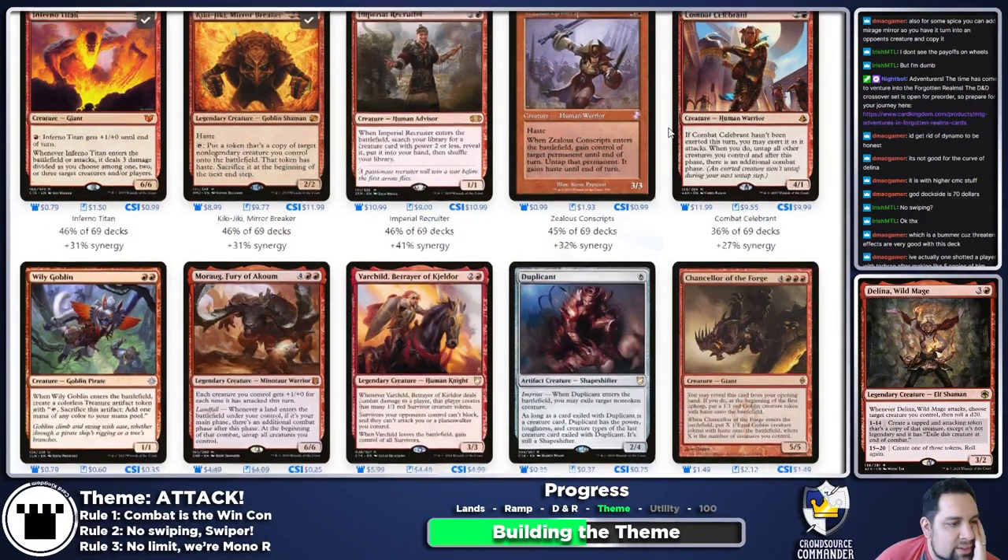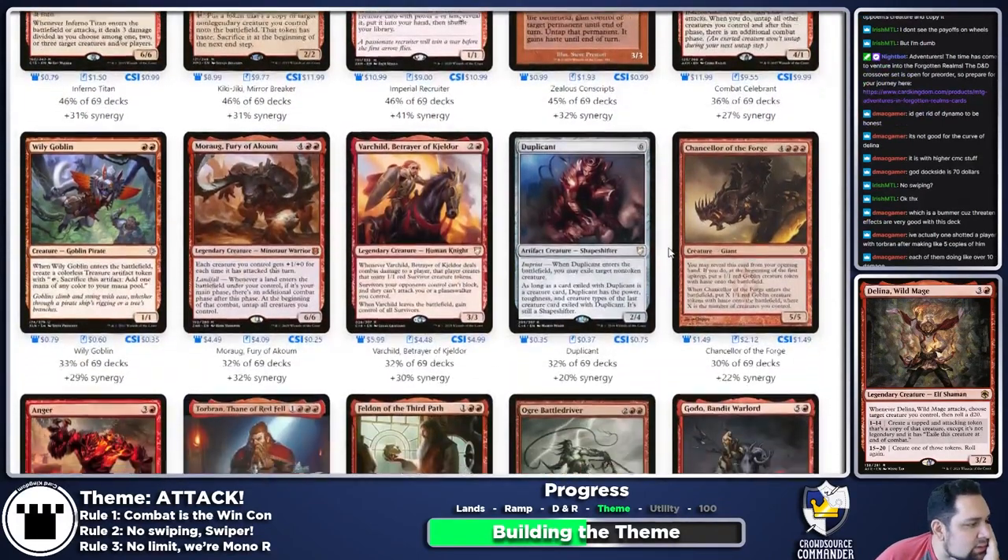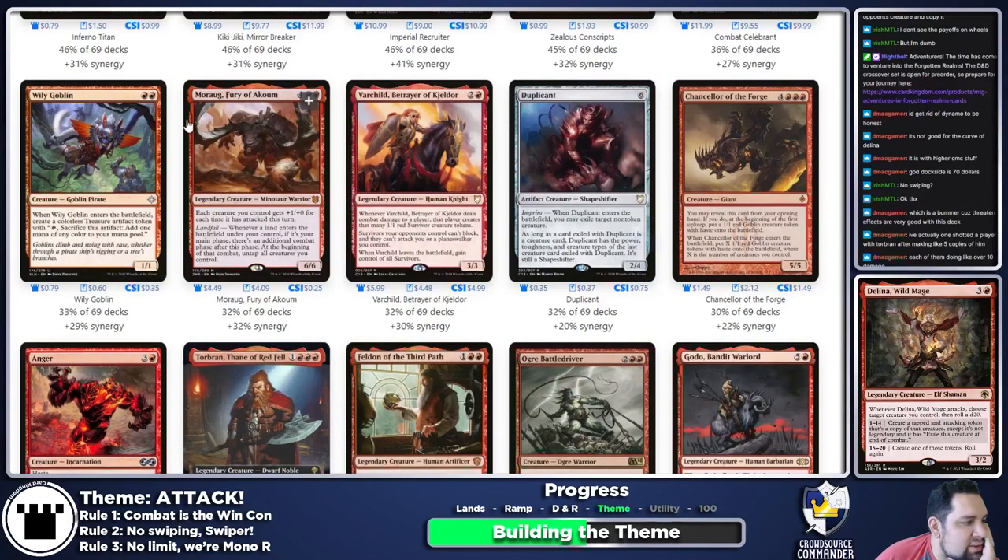Combat Celebrant — we do like additional combat steps. Moraug — if it's your main phase there's an additional combat phase, and at the beginning of that combat all creatures you control untap. We are all about the combat. Varchild, Betrayer of Kjeldor — whenever she deals combat damage to a player, that player creates survivor tokens. Survivors your opponents control can't block and can't attack you. When Varchild leaves the battlefield, you gain control of all survivors. She seems great except she's a non-evasive 3/3.